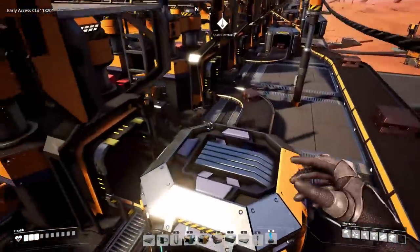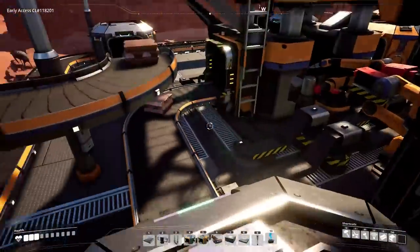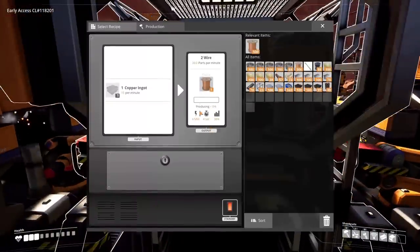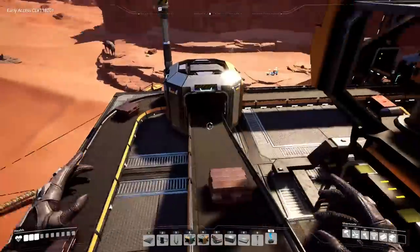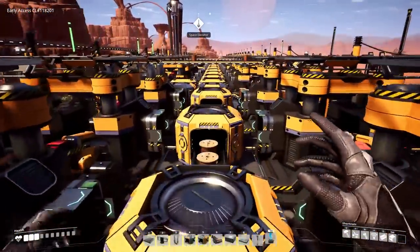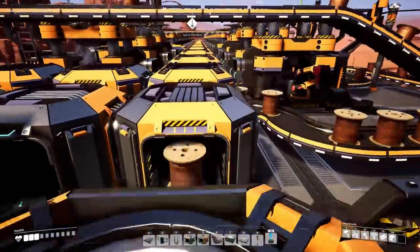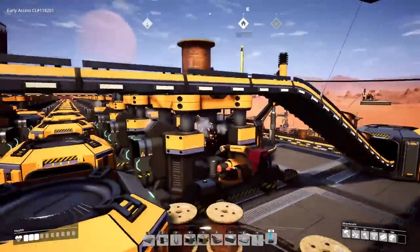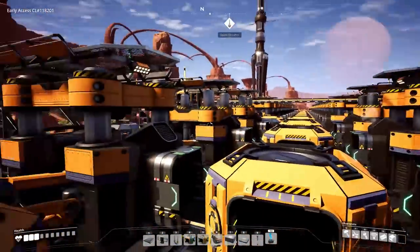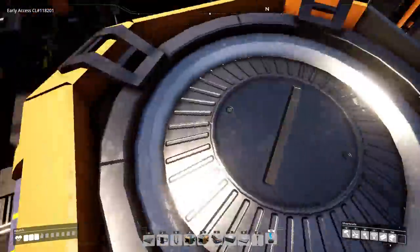The other half of the copper ingots get split and go up a lift to the next floor, then get split again down either side of the production line to make wire. We're splitting in multiples of two or three to get the most from our splitters. The wire output all merges down the middle and heads off — the wire is mostly being used to make cable after this point.